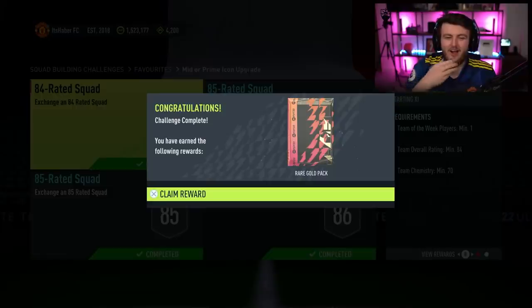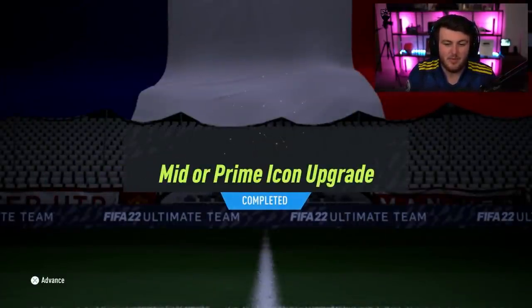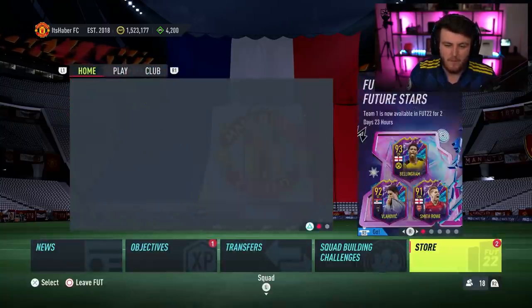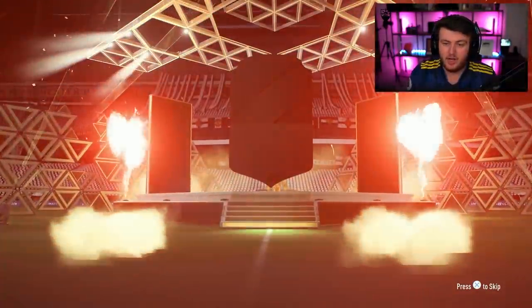It's a massive W. I've got to build another mid or prime icon — you can do two, it's repeatable twice. I've built a second one now on the pay-to-win account. The first one was prime Petr Cech. I would like another prime icon. It'd just be nice if we could get a decent icon this time and not Petr Cech — that would be appreciated.